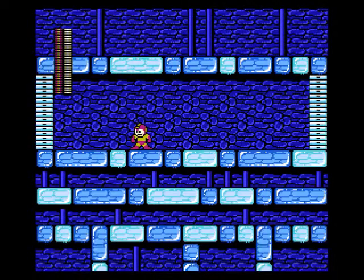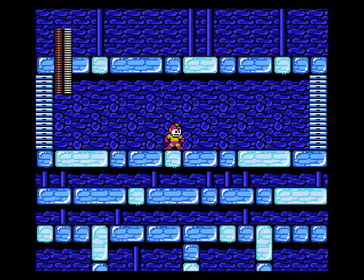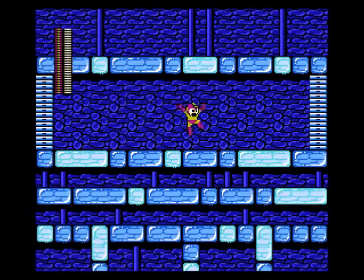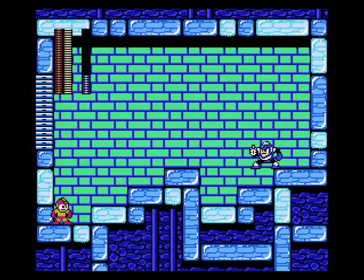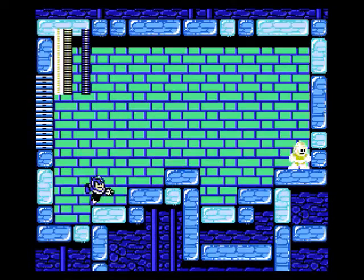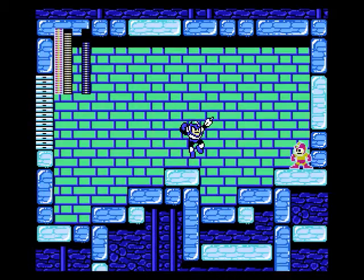Another aesthetic thing this stage has going for it is these random ice block things outside the boss corridor at the bottom. They don't actually serve any purpose — like, I can't walk on this block. It's there to create a certain intricacy to the level, almost like a series of arteries running through it. It's an interesting aesthetic choice, and it sort of continues into the room here. Flash Man's floor is pretty uneven — kind of like Quick Man's, except kind of worse. It's like two staircases.